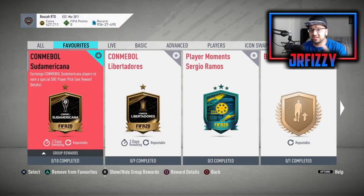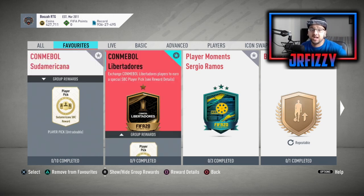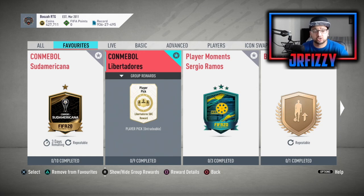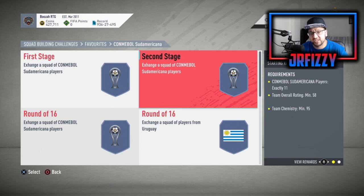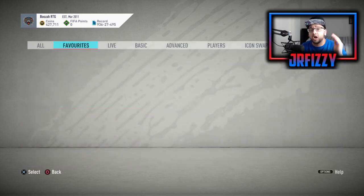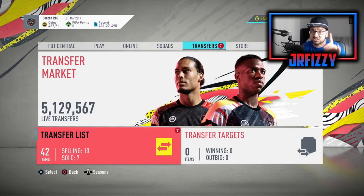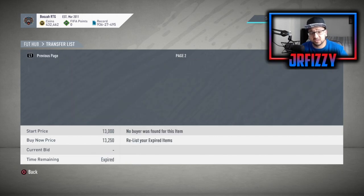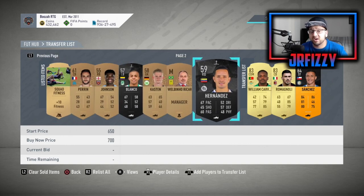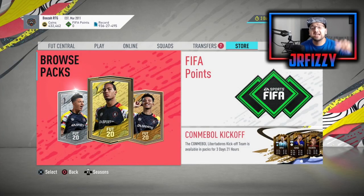The reason why bronze players are so expensive right now is because of two SPCs on screen — the Carnival Sudamericana and the Libertadores. These two SPCs require a lot of different bronze players: 55 rating, 58 rating, 65 rating, 62 rating — a lot of these cards are coming out of bronze packs. You can see some of these Carnival cards still going on the market, and trust me they are selling.